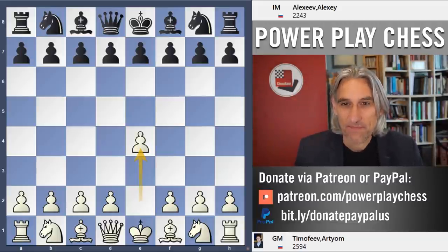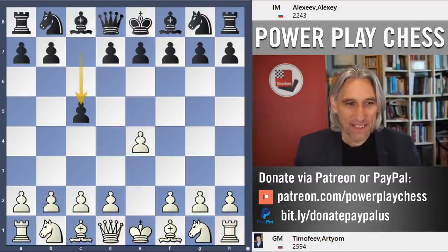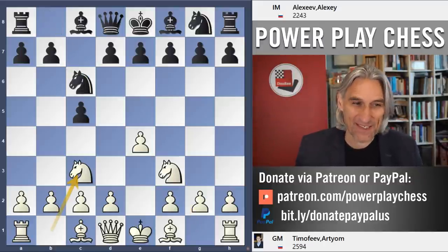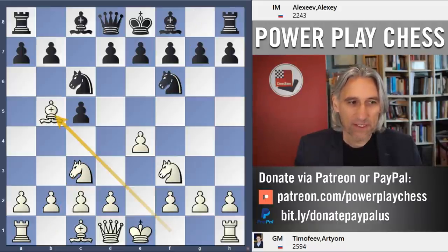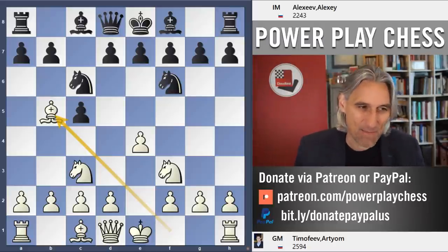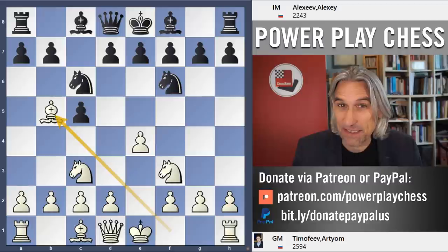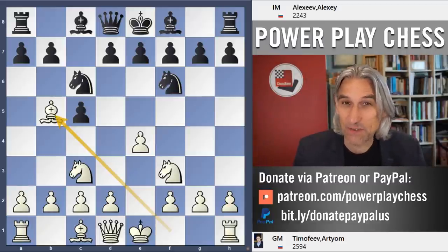This game is Artyom Timofeyev playing white and Alexey Alexeyev playing black. The opening is not exactly a closed Sicilian, not an open Sicilian, but we transpose into a line of the Rossolimo with bishop b5. This is an opening I really like with white - I've always enjoyed playing it throughout my chess career because white gets really speedy development, and that's evident from this game.